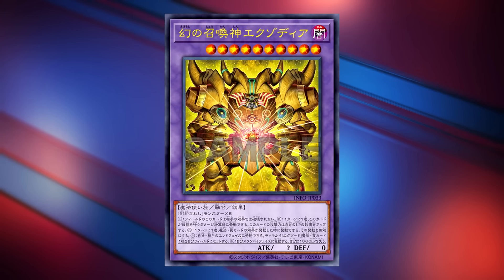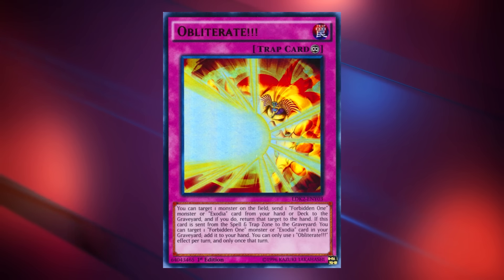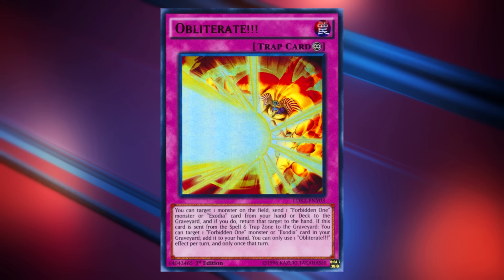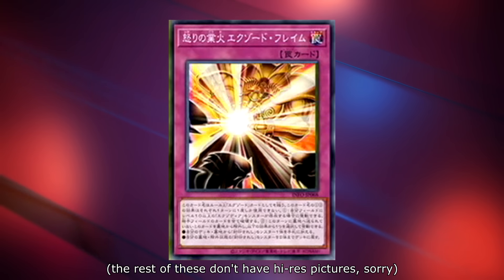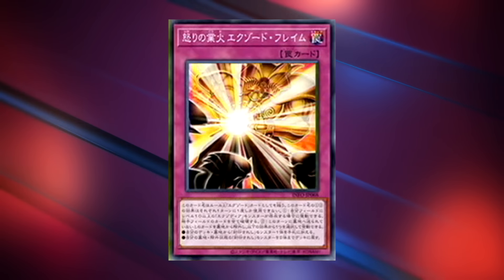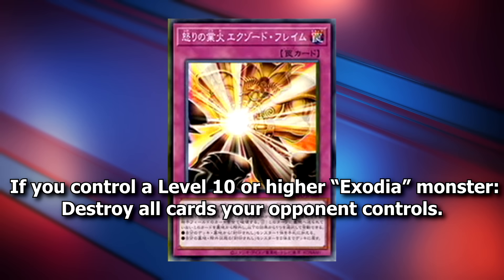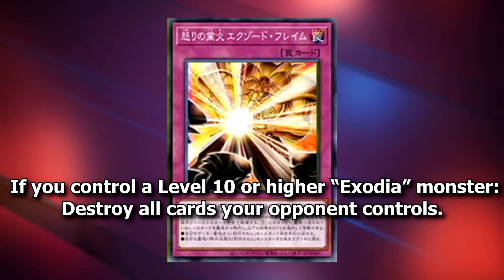Now let's take a look at the cards that you'll be setting for free during end phases. Obliterate is a trap card that was released a few years back, and it's basically a bounce every single turn, which in my mind is pretty decent. The first new card that you can set, though, is Raging Hellfire Exodo Flame, which will probably have its name changed in the TCG. This is a normal trap card that says, if you control a level 10 or higher Exodia monster, destroy all cards your opponent controls.